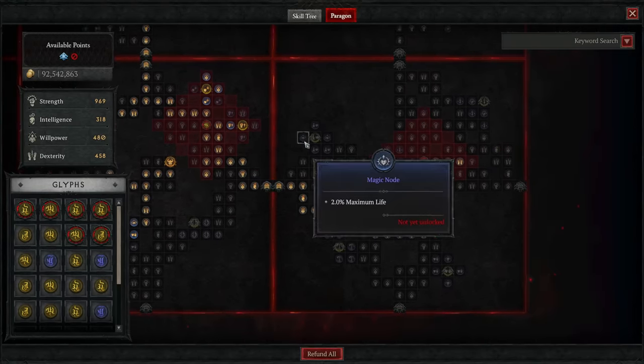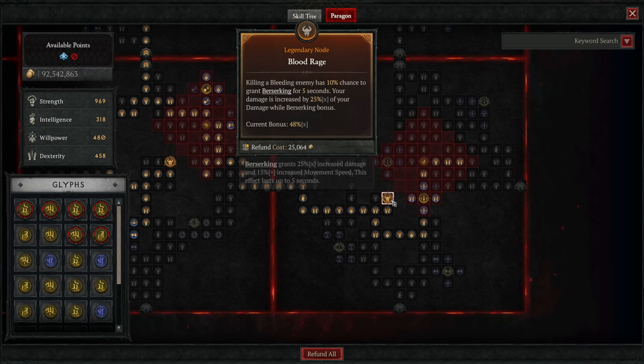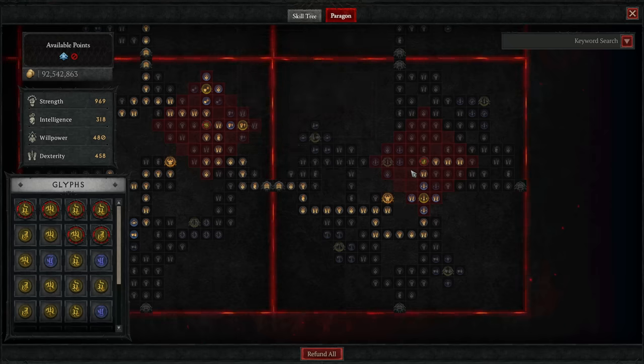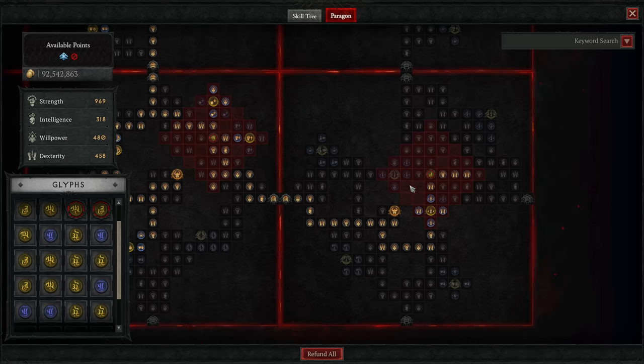Exit the right side of the Warbringer board and attach the Blood Rage board with the legendary node on the bottom left. Head directly towards that legendary node — this is where we actually get our double dipping from damage while berserking. It gives you a 10% chance when you kill a bleeding enemy to gain berserking for five seconds, but more importantly a constant permanent 25% of your damage-with-berserking buff as just damage in general. So you double dip in that stat and it gives you a lot of extra damage. After that, go down and around to the glyph socket and stick in the Wrath glyph, which gives you bonus critical strike damage and bonus fury whenever you hit an enemy with a critical strike.